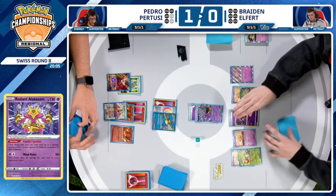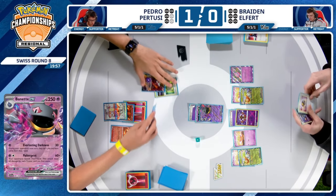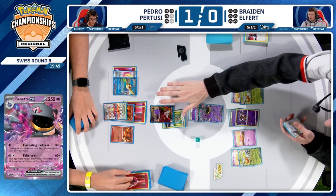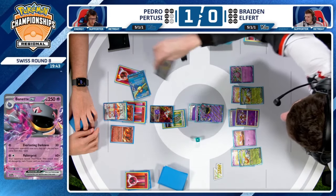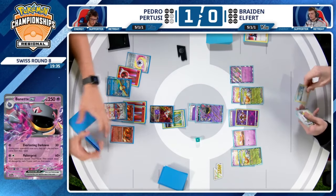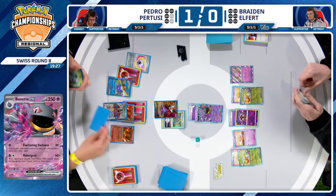It is weak to dark, which with that Charizard in the wings waiting is pretty risky. I don't know what denying items is going to do here. Wait — the Super Rod is not available. Are there no energies left to retreat this Rotom? That's going to be the big question. With Radiant Alakazam coming into play as well, that Rotom is going to be stuck in the active for a very long time — giving Braden more time to build up energy.